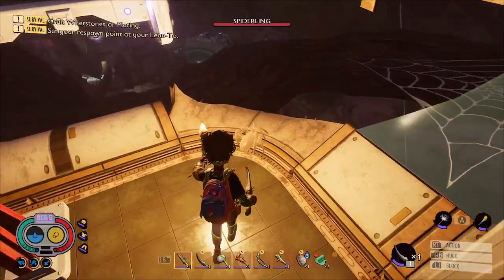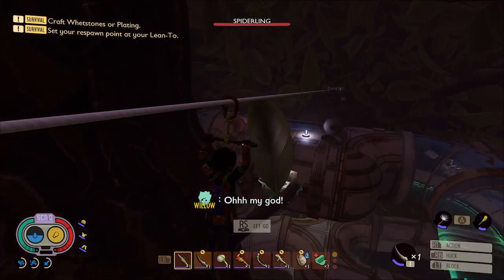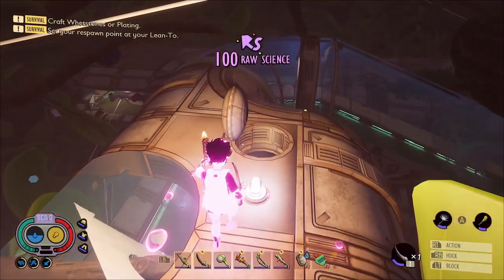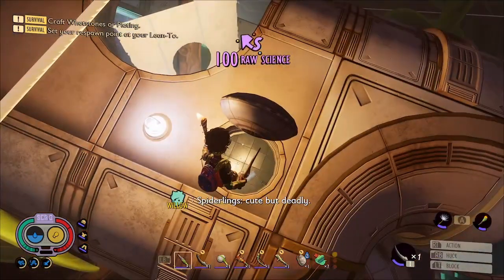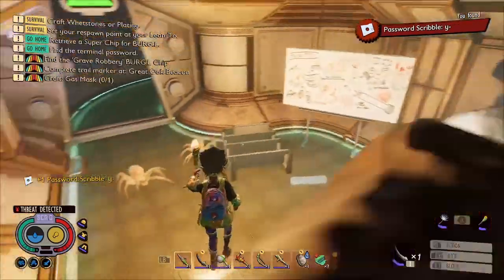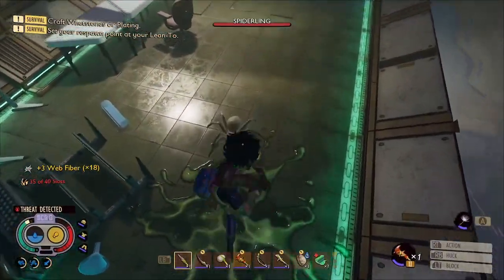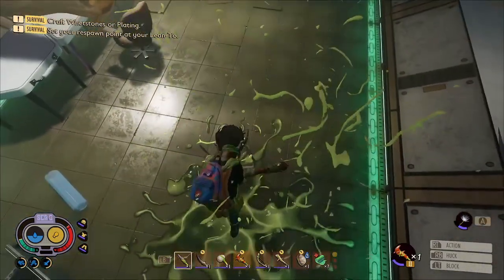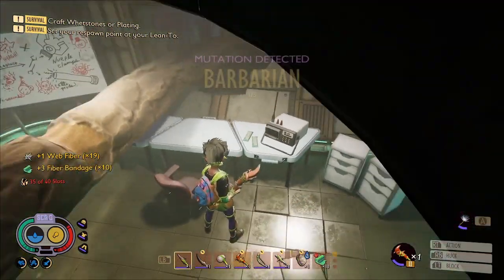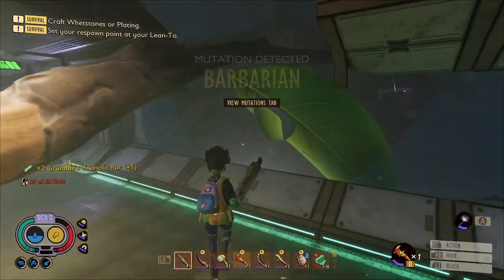We'll leave him be because he's sleeping. On this zipline you don't want to ride it to the end — you want to jump off here so you can land on top and jump down this hole to get another piece of the password. Of course there's some more spiderlings there, so take care of those. On the table here there's some more fibre bandages, more granola bars, and there's some more water on a leaf as well.